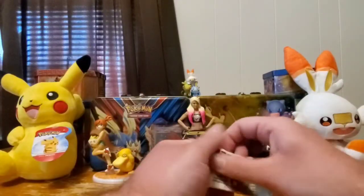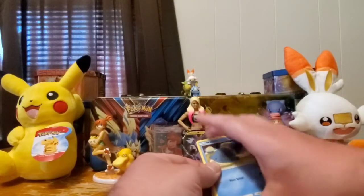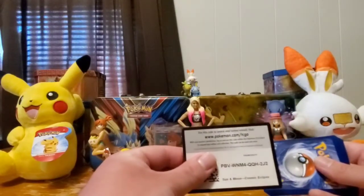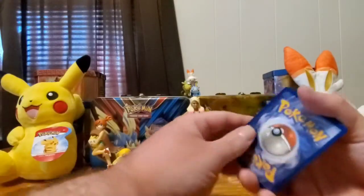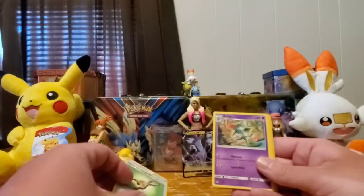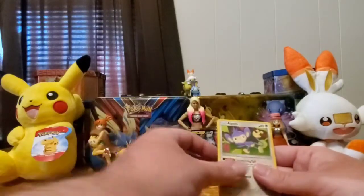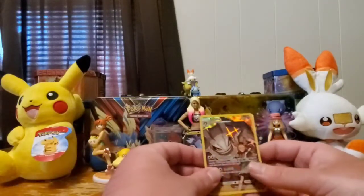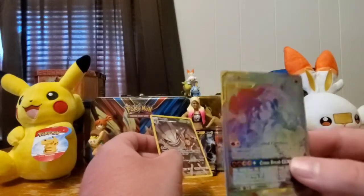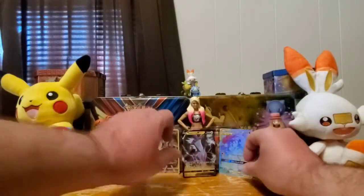Next up, Cosmic Eclipse — pretty cool set, I've been enjoying it. I already see something shiny — it's green and white so I already know what's coming. Could be a rainbow card or a full art. Pulls: Island Challenge Amulet, Clefairy, Roller Skater, Wailmer, Palpitoad, Cricketot, Aipom, Woobat — and wow, two big pulls: a Steelix character card, and a Reshiram and Zekrom GX Rainbow Secret Rare with N on the front. Two awesome pulls from one pack — I am loving this!